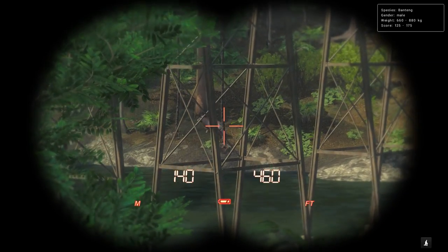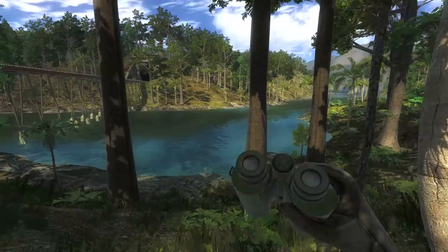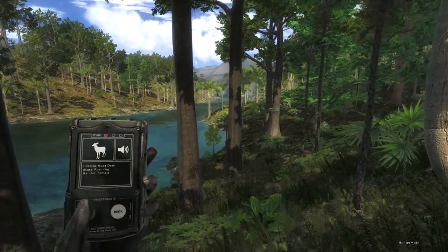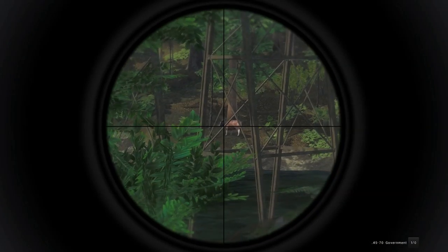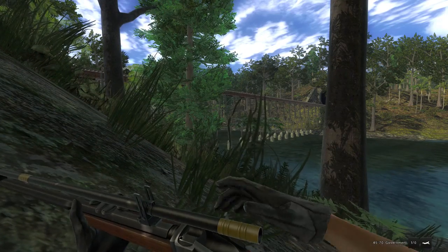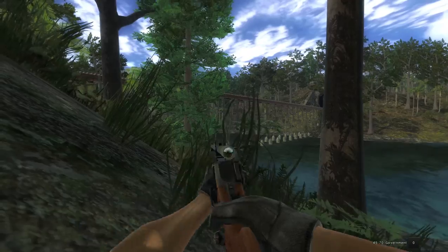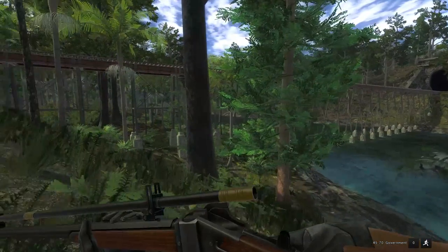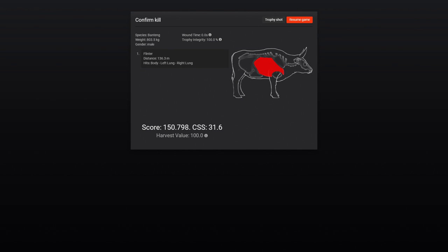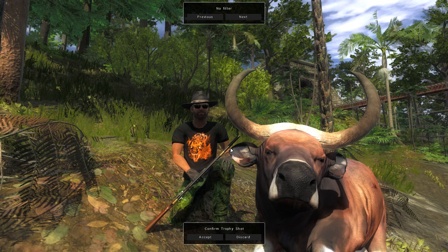It's not a deer, but that is a pretty nice Bantang — 125 to 175. Let's just see if that was a male that just called. It was not, so we're gonna try to take that Bantang, and hopefully the bridge doesn't have crazy hitboxes. I'm gonna try to squeeze that shot in there where you guys can kinda see it. We are good, so let's go get him. I think he's probably close to 140. 150 — not bad, even a little better than I thought. I can't believe he's 150. I guess it's just the width of his horns, because they really don't go as high as most of the 150s do.